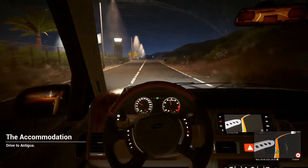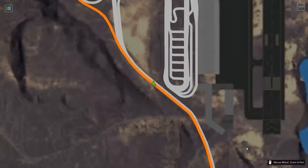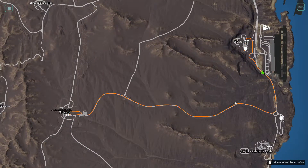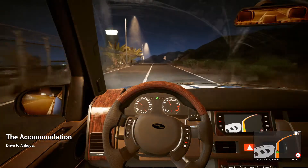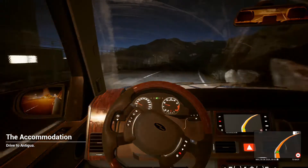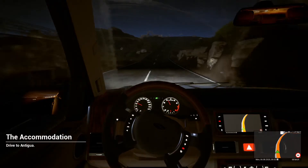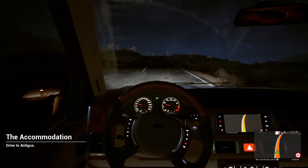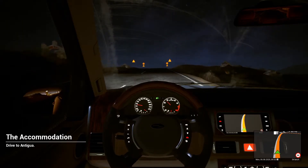There's like no one on the roads right now and we're going to Antigua. I don't know what that's for, but let's take a peek and see where it is on the map. Oh right there — I saw a picture of a couch. I wonder if that's where it's taking us. It said something about accommodations. Look at the stars — that's really cool.